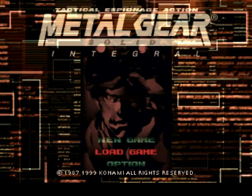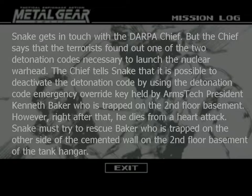Here's our cell A. Using some black magic, you should now be able to see the mission log. Let me just skim this. Get in touch with the DARPA chief. They have one of the two codes necessary to launch the nuclear warhead. Emergency override key is held by Kenneth Baker, trapped on the second floor basement. However, right after that, he dies from a — quote — heart attack — unquote. Yeah, heart attack. Happens at the most inconvenient times.